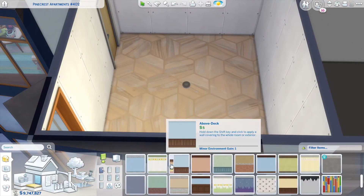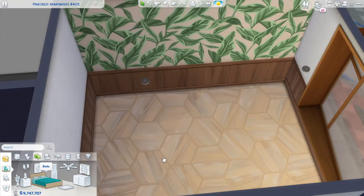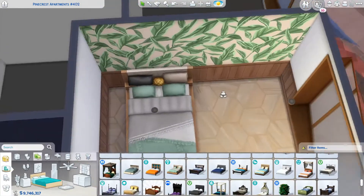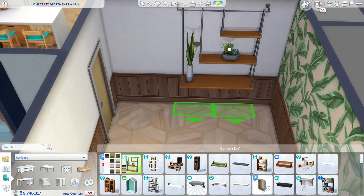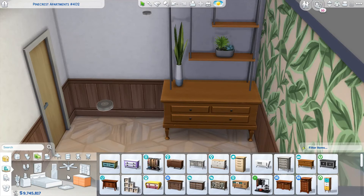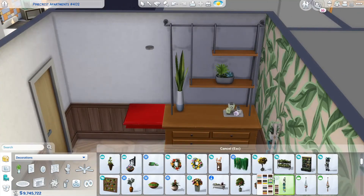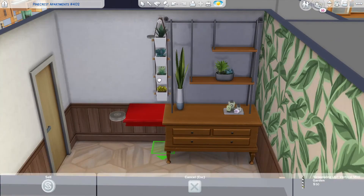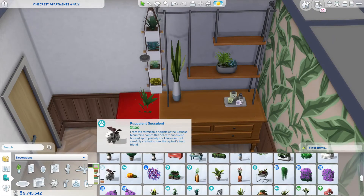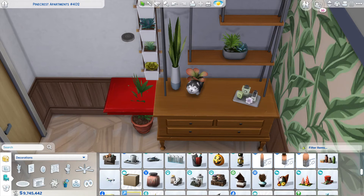The bedroom was a bit difficult to fill because I wasn't sure what to place. I wanted to use this base game wallpaper — I've used it a few times but I'm still not in love with it enough to use it as an accent wall in the living room, so I used it in the bedroom. I also found that this shelf from Eco Lifestyle and a dresser — I think from Get Together — have the exact same swatch color in their wood tones, so I merged them together. I placed a lot of plants in here, including the dog one from Seasons, which I prefer over the cat one.